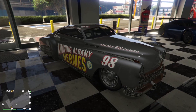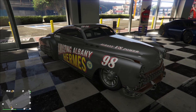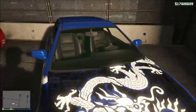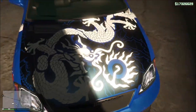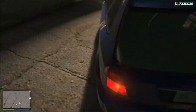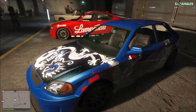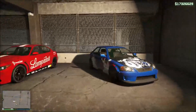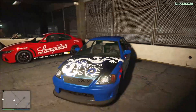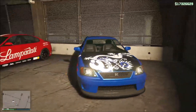The last livery on this list is for the Blista Conjo. It has some dragon livery thing on it, and this is probably something for you JDM fans that you guys would really like. It's honestly not too bad. Same as every car — you're going to have to buy the car in order to get the livery.